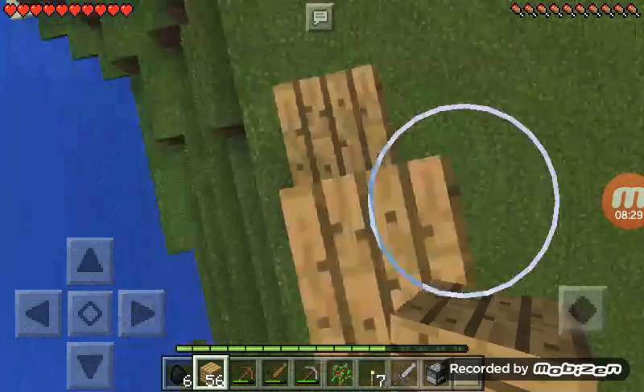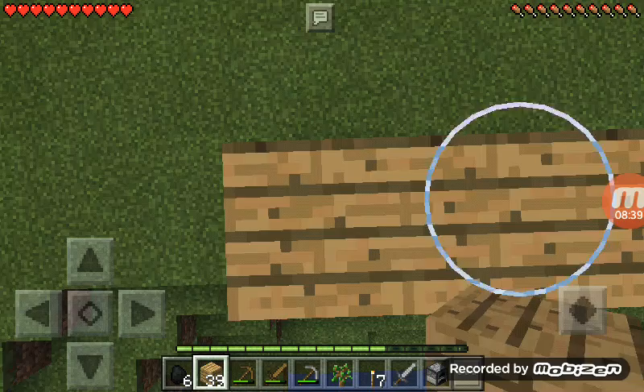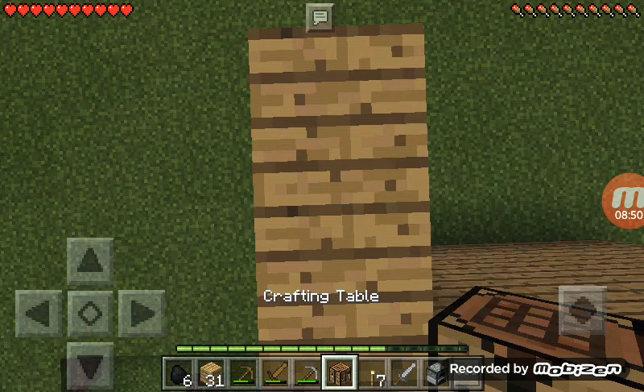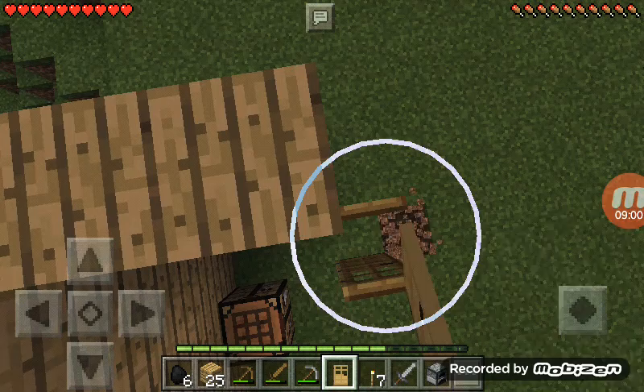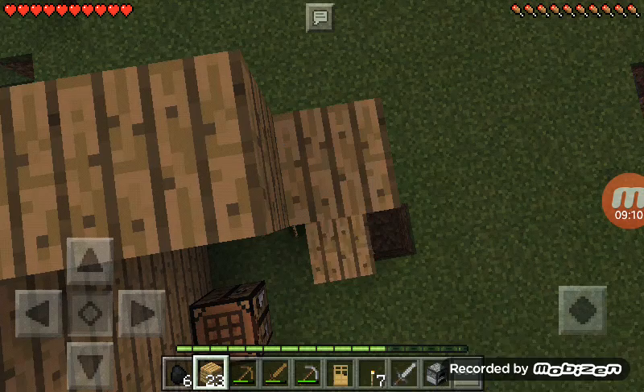I'm really good at building the wall, guys. This time I'm going to build a small house. Wait, I need a door. There you go. Why am I making so many mistakes?